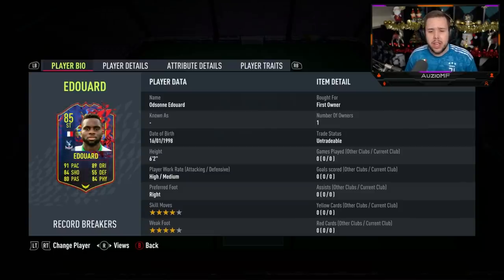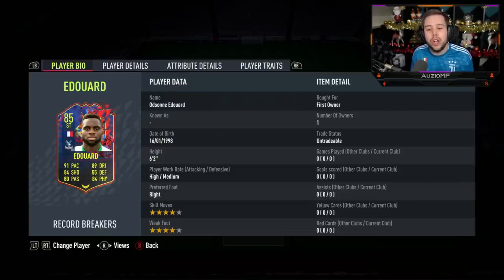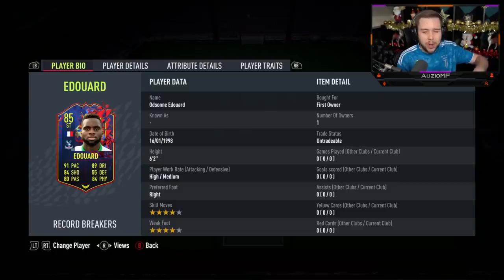Edouard is a 6'2 player, so he's going to give you that heading ability in that striker position. He also has already high-medium work rates, which is perfect. And on top of that, he already has 4-star skill moves and a 4-star weak foot as well. We all would have liked maybe a 5-star skill moves or even a 5-star weak foot, but it honestly does not matter. 4-star, 4-star — we can easily deal with it.